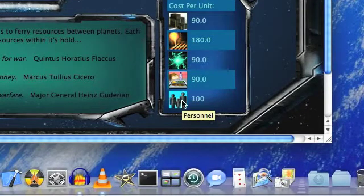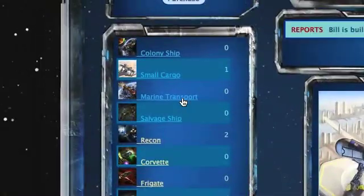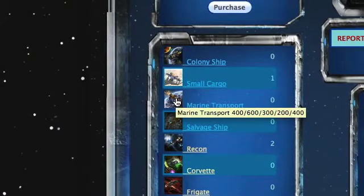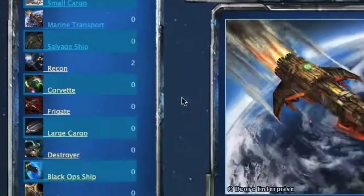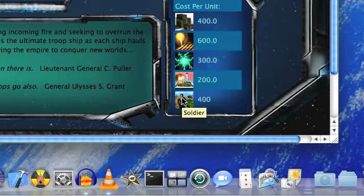You will note that the cargo ship requires 100 personnel. If we were to select Marine Transport, the pop-up shows at the very end 400 people. As you check the right-hand side of the page for the cost, you'll see that the cost of the Marine Transport is actually 400 soldiers.